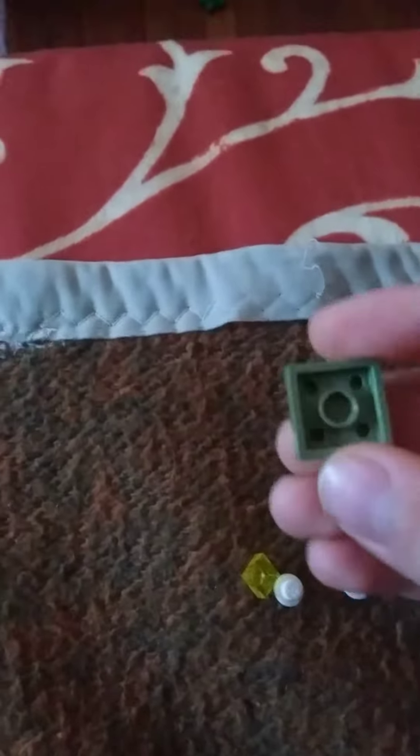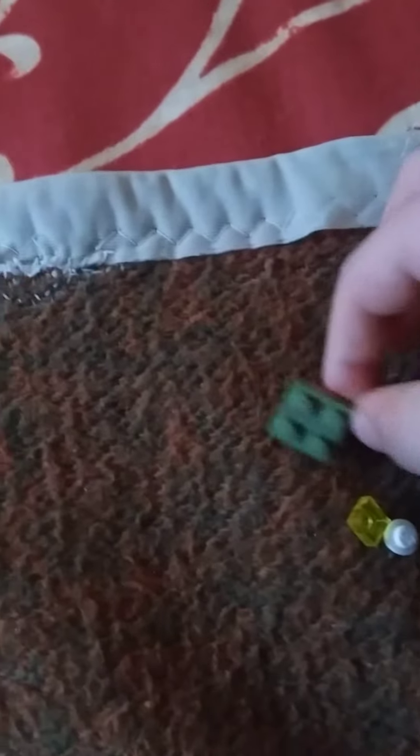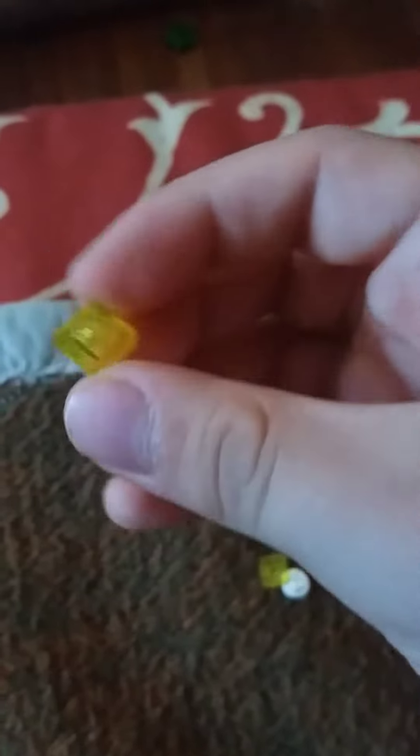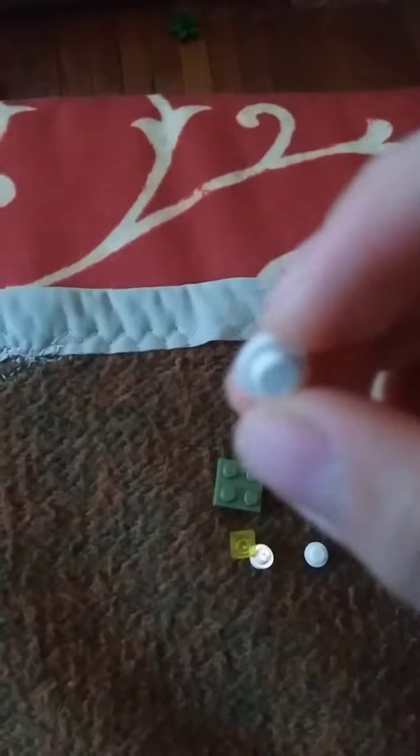Start with a two by two transparent piece, then you need four of these yellow transparent one by one pieces. Then get four of these thicker pieces — they look almost like cores — and four of the transparent yellows, plus one of these and one of these.